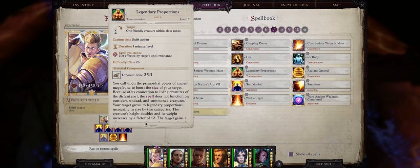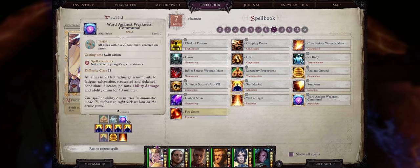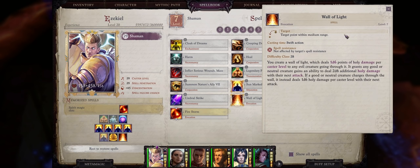For level 7, we have a lot of spells. Legendary Proportions if you don't have another character capable of casting it. Ice Body is paramount to give us immunity to critical hits. And of course Sword Against Weakness Communal for all of the many immunities — most importantly ability damage and drain, and fatigue and exhaustion. Besides that, Sun Marked is one of the best buffs in the game because of the extreme damage it adds to every single one of your attacks, and as we are dual wielding we get a lot of them — you can even buff your party members and pets with this. We also have some situational spells: Radiant Ground can actually give you a lot of healing but will also affect enemies, and this can be useful whenever you are facing undead or enemies with positive energy affinity, such as Death Snatchers — including the very powerful Playful Darkness boss, who will be instantly defeated just by stacking Radiant Grounds on the ground. Wall of Light can also be decent against all evil enemies, but be advised that this will also hit your own evil allies.